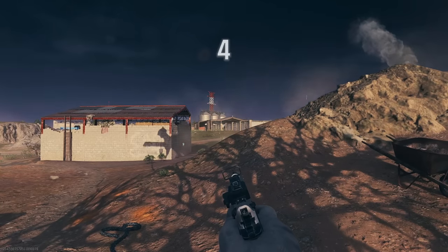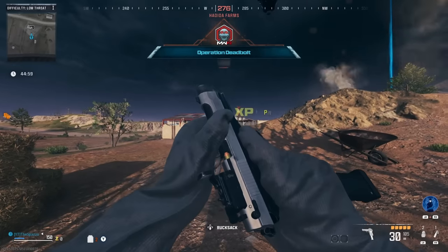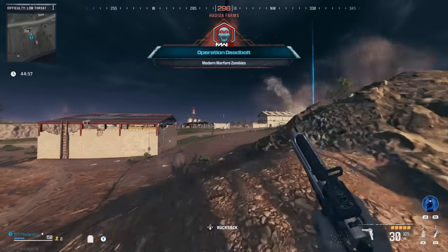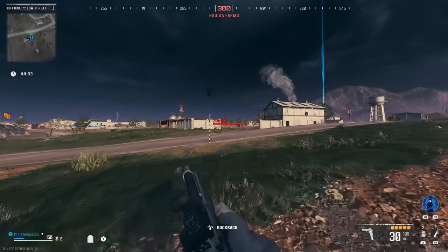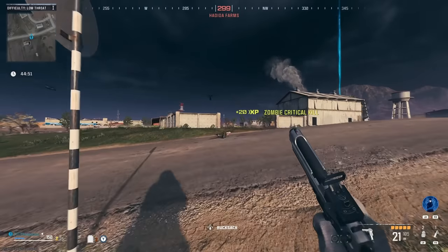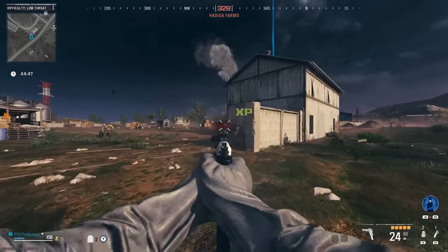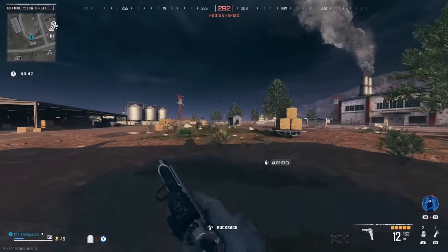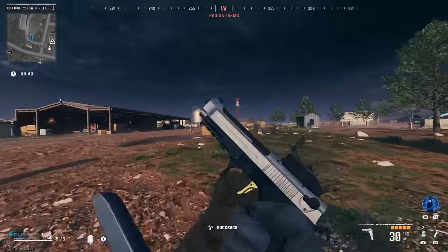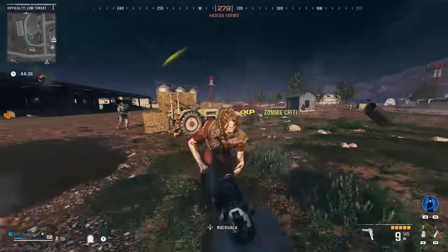Supposedly there is a hidden easter egg in MWZ which allows you to keep your pack-a-punch and your weapon rarity between games. If this is true, it's an actual game changer. Today we're going to try and do it - we're going to try and double pack this pistol and go test it out. I really just care strictly about the pack-a-punch because that is the hardest thing, since you've got to do a bunch of contracts.